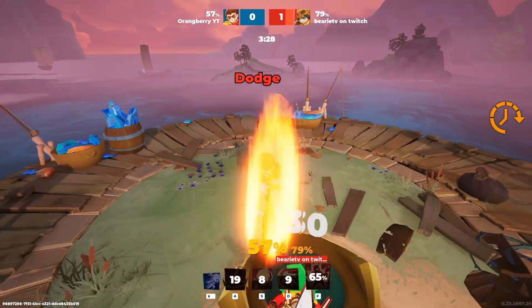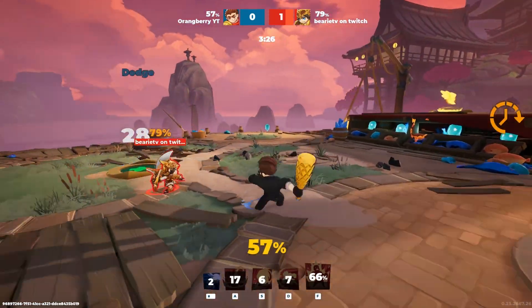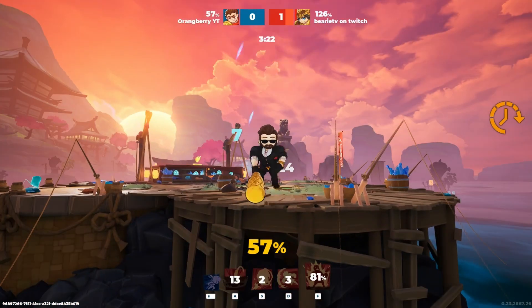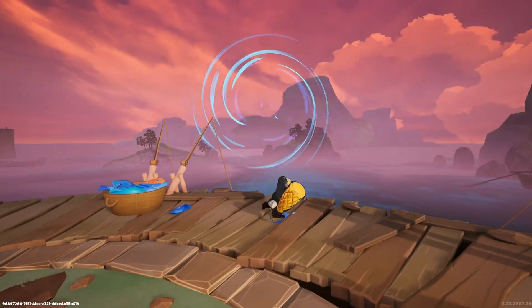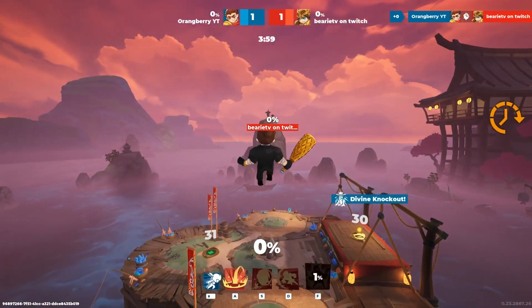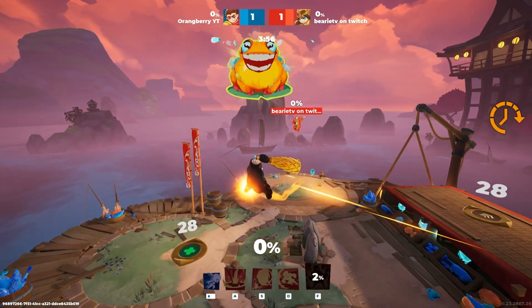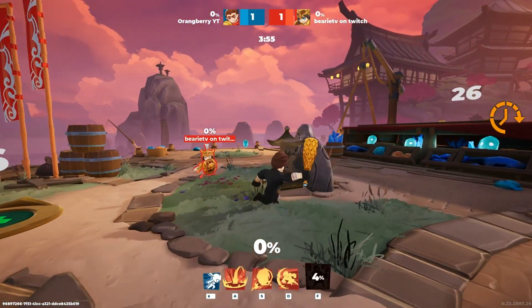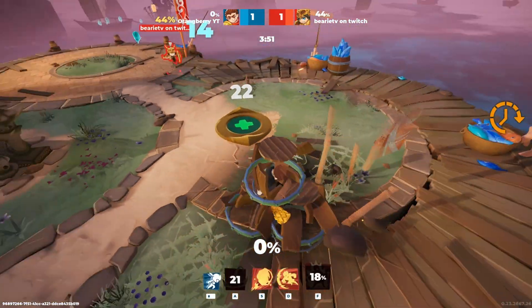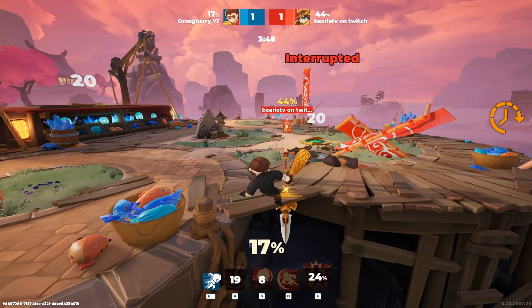Next, his aerial attacks — air light and air heavy. I personally believe they are one of the best in the game. They have massive range, interrupt potential, and massive knockback, so mastering when to use your air light and air heavy is one of his most powerful skills. He also has massive light attack range simply because he's wielding a huge mace — just like Ymir, these big strong boys have a long weapon.